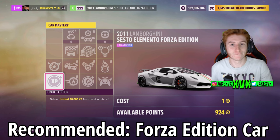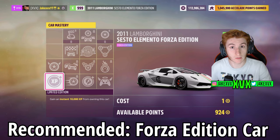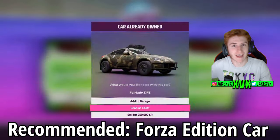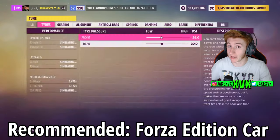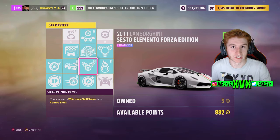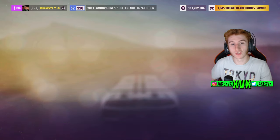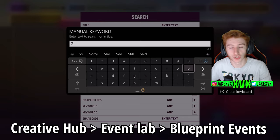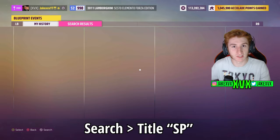What you're going to want to do is get a Forza Edition car — preferably a skills boost car like the Sesto Elemento — and preferably have the Car Mastery fully upgraded, everything unlocked. If you can't afford that, don't worry, you'll be able to afford it quite soon. Then you want to find a skill points related race. There are lots of them. Pause, go to Creative Hub, go to Blueprint Events, click the Search function, and search for any race called SP.